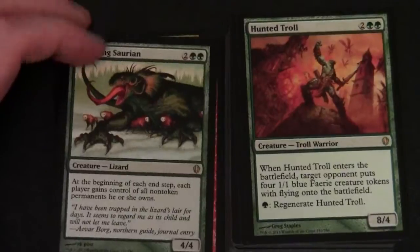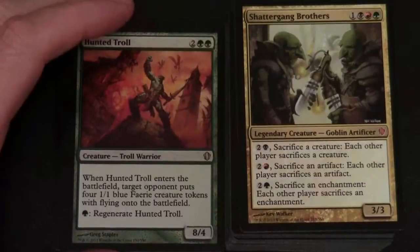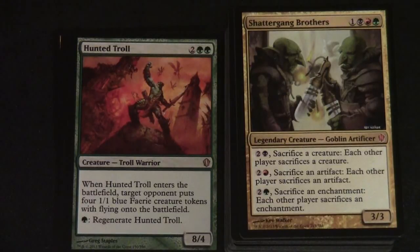Haunted Troll — two and two green for an 8/4. When Haunted Troll enters the battlefield, target opponent puts four 1/1 blue faerie creature tokens with flying onto the battlefield, and for a cost of green you can regenerate Haunted Troll. Shattergang Brothers is a mythic — one black, red, green — one of the alternative commanders, a legendary creature Goblin Artificer. For two and a black, sacrifice a creature: each other player sacrifices a creature. For two and a red, sacrifice an artifact: each other player sacrifices an artifact. For two and a green, sacrifice an enchantment: each other player sacrifices an enchantment.